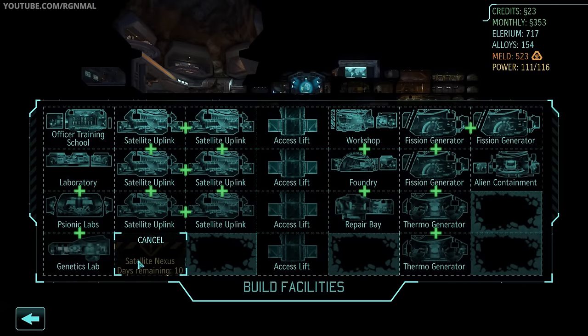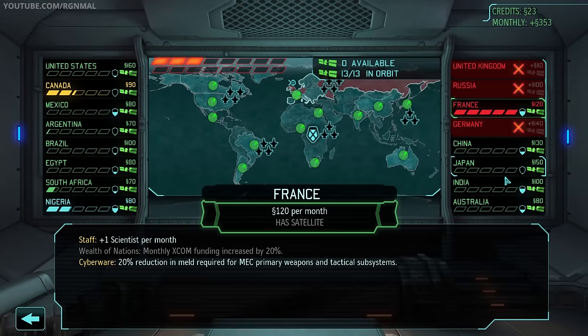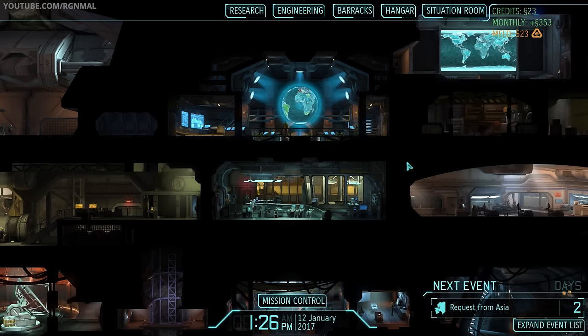Let's take a look at the facilities. We've got our satellite nexus going in — that will allow us to put a satellite over every country on the globe. Now, we're likely to lose France because of how terror missions work in Long War. No matter how well we execute this terror mission, panic will increase across Europe and particularly in France. We'll likely lose France and then have to use a skeleton key to re-rate it and get it back. I think we can pull it off timing-wise. We could potentially try to do more than one base assault this month.